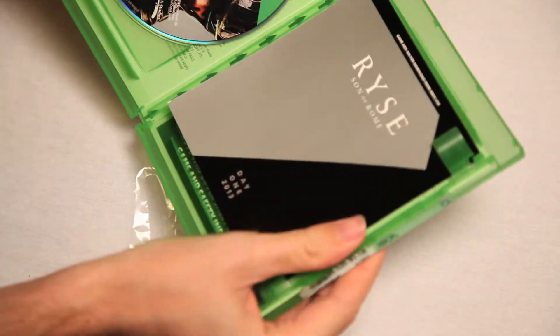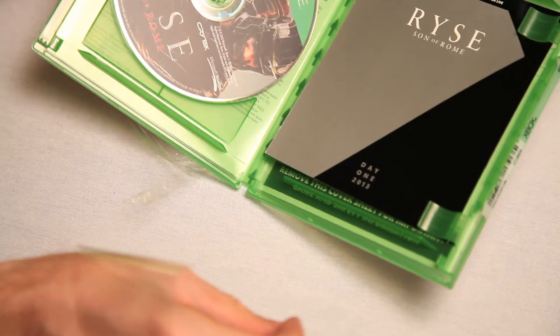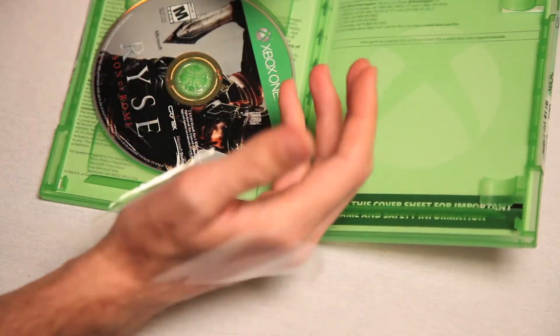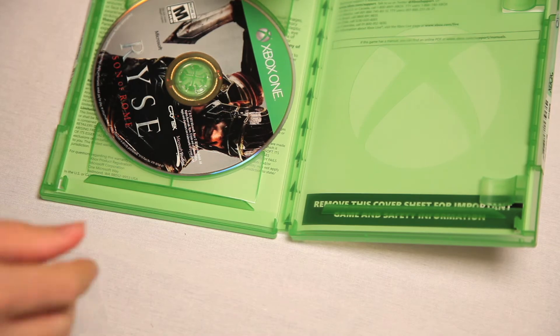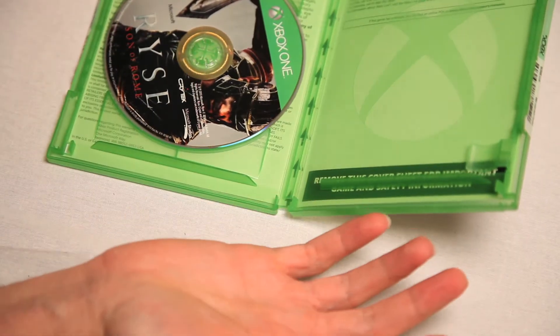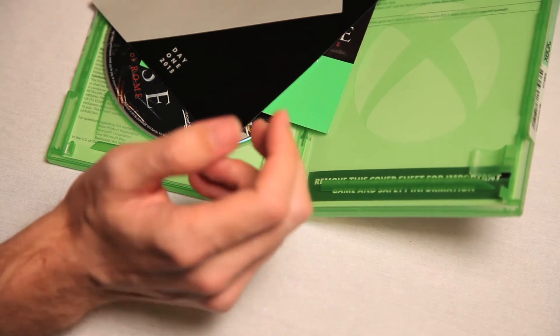And then we got our... What the heck? It's Japanese style! They do this backwards? What happened here? It's Japanese! Look at this! They got all the stuff on the right side, and then they got the game on the left side. That's Asian! They read right to left! They flipped it around! So innovative!